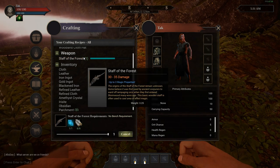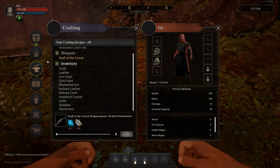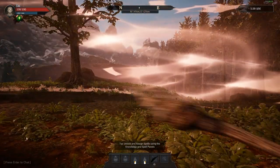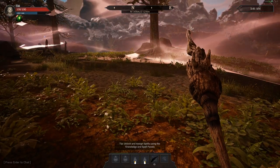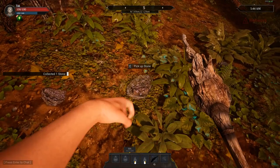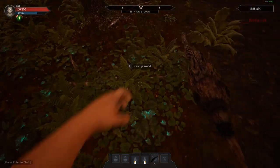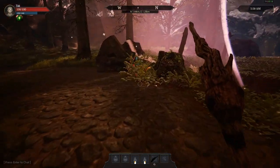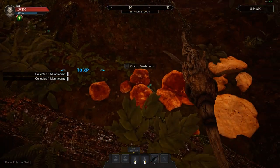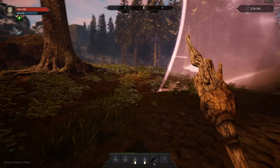We need to unlock and assign spells using the knowledge and spells panel. We can do some melee, but we definitely need to learn some spells. We need to level up before we can do that. I want to keep gathering stuff — there are a couple of berry bushes and things like that. Once I get enough experience for the next level, I'll be able to get a spell and we can go from there.